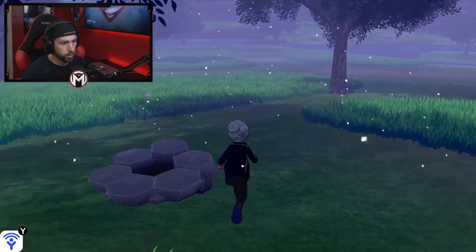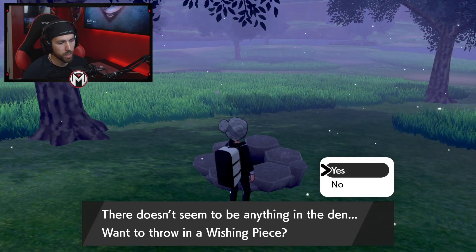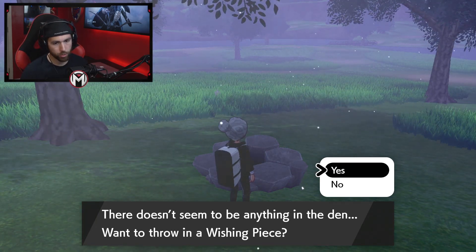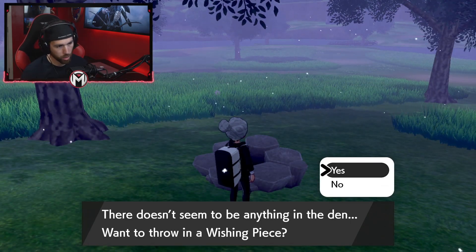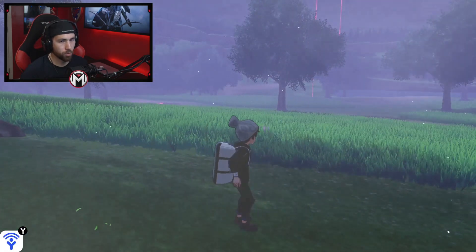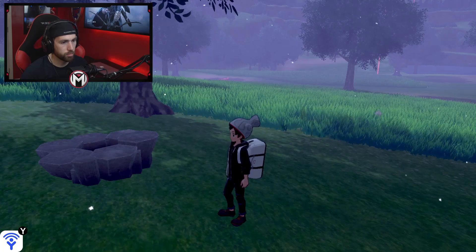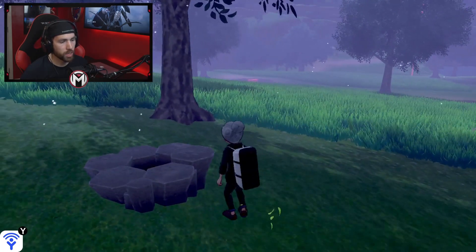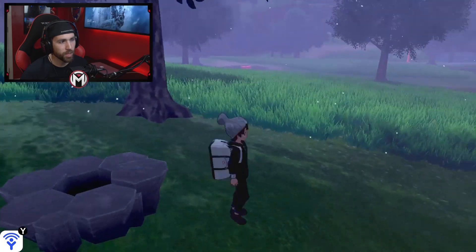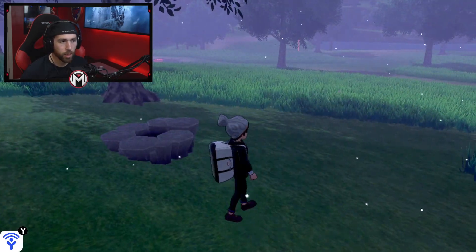These dens are also where you use the wishing piece to create an actual raid. If you throw in the wishing piece, it gives you a chance at a Dynamax or Gigantamax raid — it'll show up either red or purple. Purple are the rare ones, red are the common ones. If you see beams of light shooting out of a den, going to one of those gives you a lot more watts — around 300 watts. Once you beat the league, I think it jumps up to 2,000 watts for the purple ones.